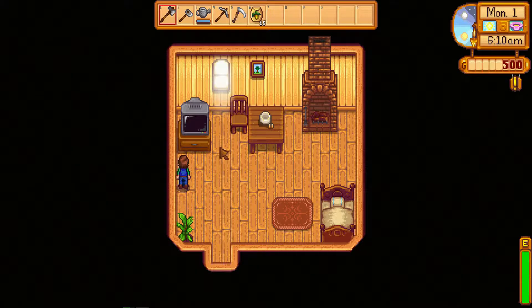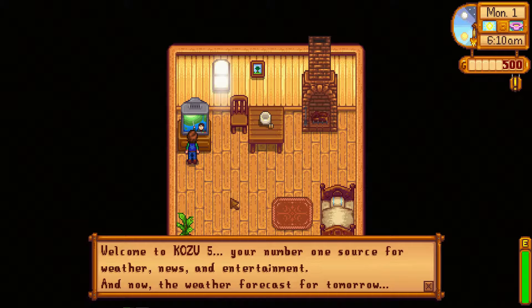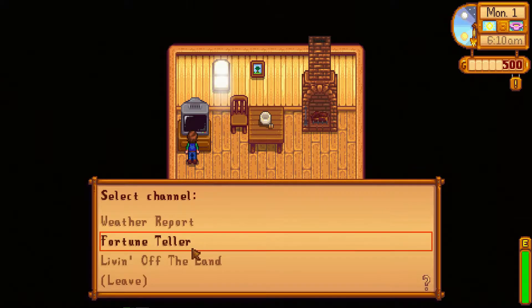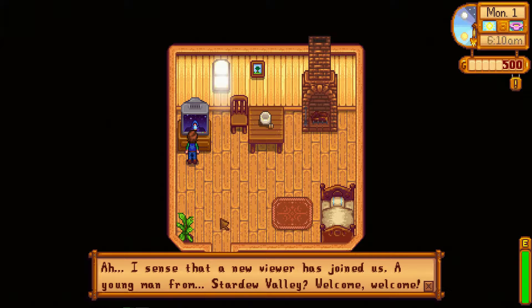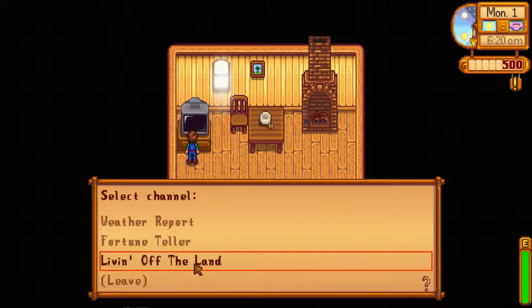There's also something cool — you should check the TV every day to gain intel on different stuff. Here we have the weather report: it's going to be clear and sunny all day tomorrow. The fortune teller shows your luck for the day — foraging, getting gold, silver crops, all that sort of stuff. Then we have Living Off the Land and Queen of Sauce, two specialty programs that teach you how to do different things.